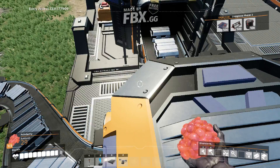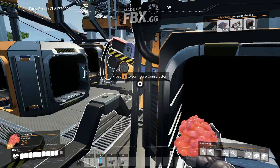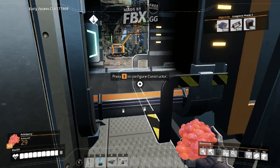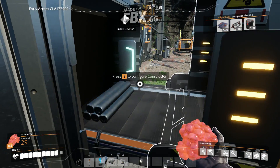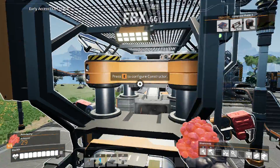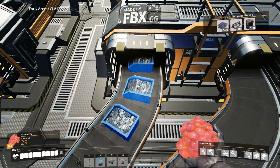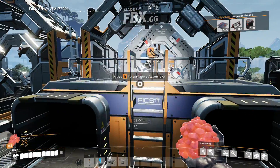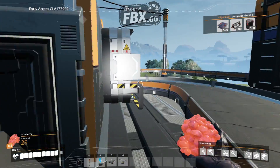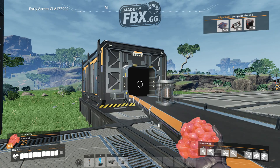There is so much iron here that it is damn near impossible to just not have enough. This iron is processed into two different things. The first is iron plating. The second - it gets turned into iron rods. The iron rods are split up to here and carried through the conveyor vault all the way over to that assembler, along with iron bolts that the iron rods are turned into, in order to make rotors. These rotors are carried out into storage, because the game demands a lot of them.